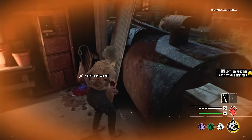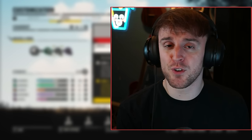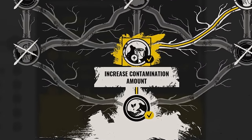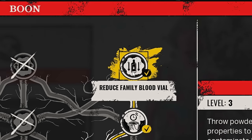I personally think you should be able to see them through walls at the very least. Imagine how much easier the family house would be if you manage to poison the blood bucket and see every floor and where the family members are — just a food for thought. For my abilities, I am using Increased Contamination Amount, Increased Contamination Duration, and Reduce Family Blood Vial.